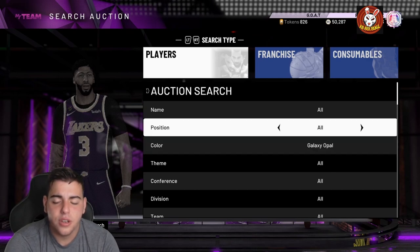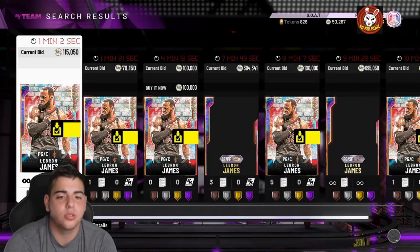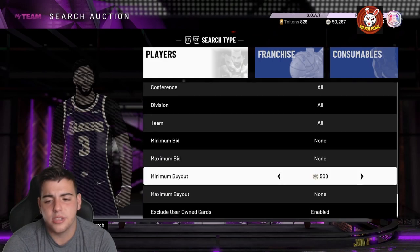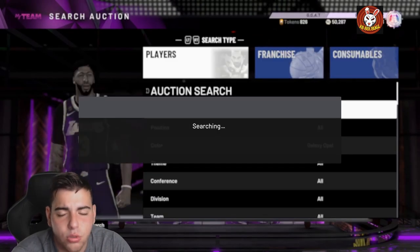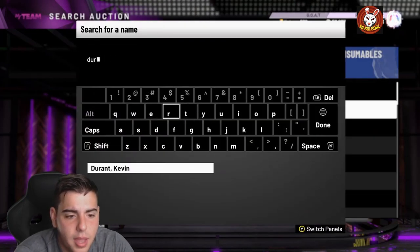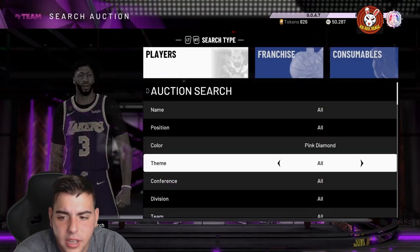I could resell him for 62,000 MT and make about 6K to 7K profit easily. We also got LeBron James enabled — both GOATs in the Prime series. The point guard LeBron James is down in price, so you'd go enabled, pick up the point guard one for around 80,000 MT — he's insane. We also got Kevin Durant enabled, the GOAT Kevin Durant and Prime Kevin Durant — another solid filter.